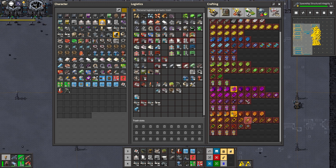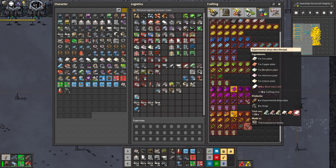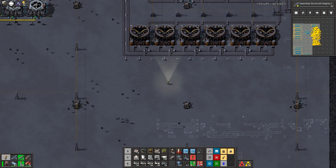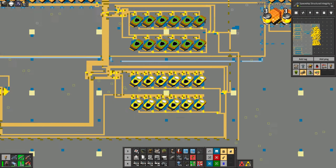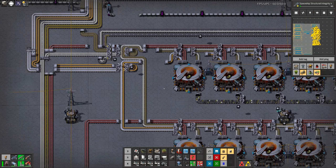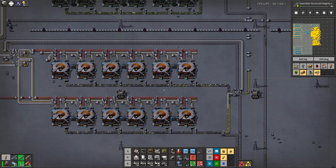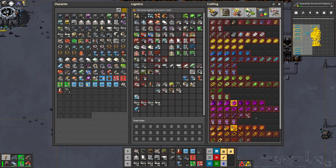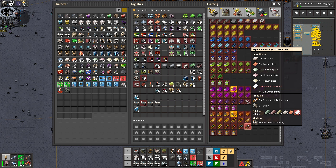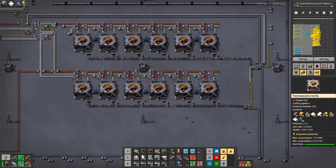Last one: thermodynamic facilities. However, we need three input belts and no pipes. We have that over here. This time we don't need the recycling setup around it, which is perfect. I'll cut everything right there.